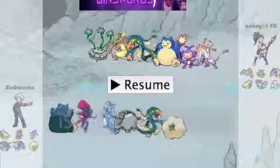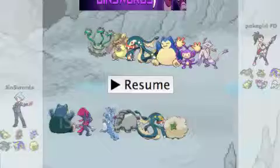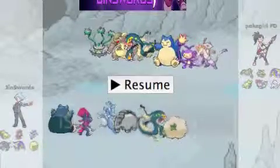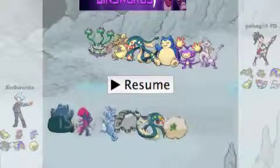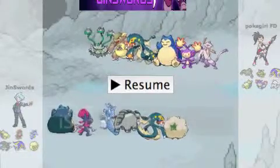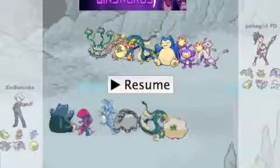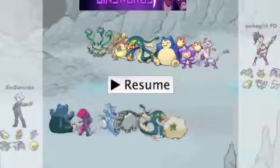This is basically just to showcase a team that's really fun to use. It doesn't always work, but it works pretty well. The idea behind it is that I have Weavile Protect in the first turn, Snorlax set up Belly Drum, with a Choppelberry for any Mach Punches or whatever, because Snorlax has really good bulk.